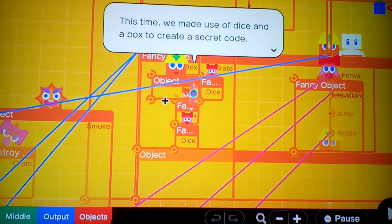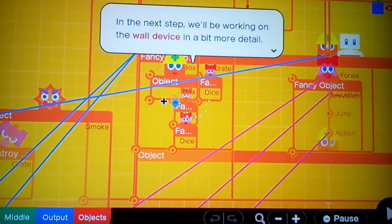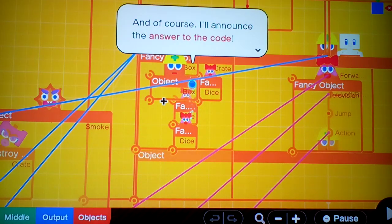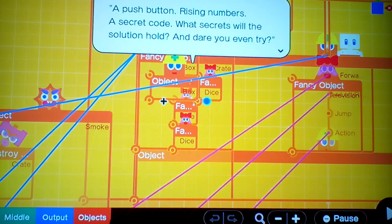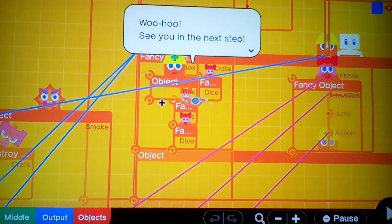This time we made use of dice and a box to create a secret code. The next step, we'll be working on the wall device in a bit more detail, and of course I'll announce the answer to the code. A push button, rising numbers, a secret code — what secrets will the solution hold? To be continued. See you in the next step!